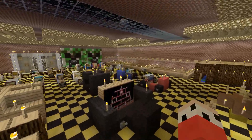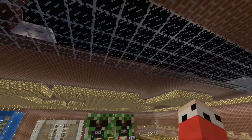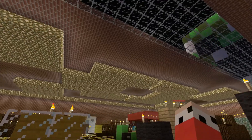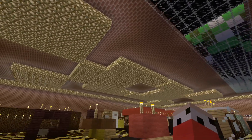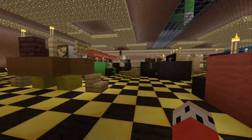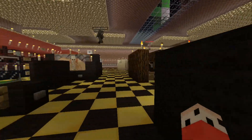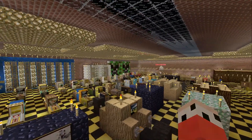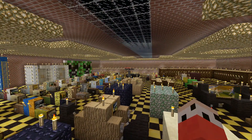Real quick — up on the ceiling, if you look at the glowstone, they're creeper faces, to go along with the creeper face on the outside of it. It's the Creepercade. I just wanted to make something for people that wanted to play minigames and have a little bit of fun before they start in on the roller coasters.